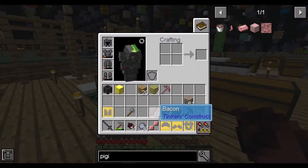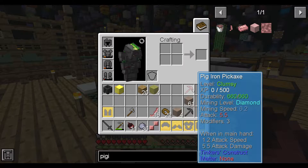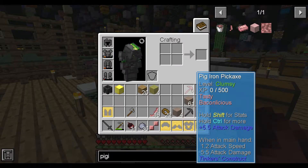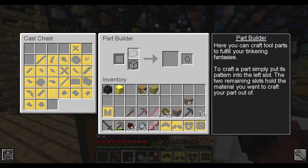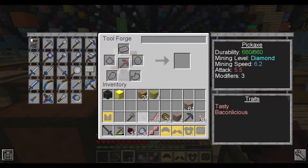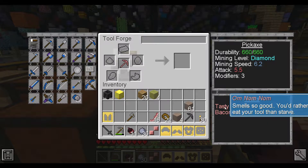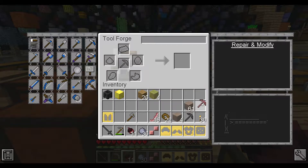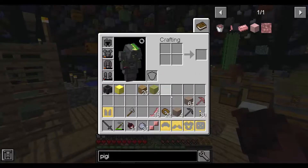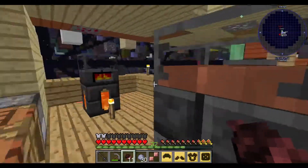This is, of course, pig iron. I chose pig iron because pig iron has a diamond mining level. I don't know what these two modifiers do, to be honest. Maybe I should examine my tool a bit. Baconlicious — sometimes gives bacon when hitting things. Smells so good you'd rather eat your tool than starve. So I've got to be careful I don't eat my tool. I have bacon on me — I'm surprised I couldn't use that to make pig iron, but I guess that makes sense.